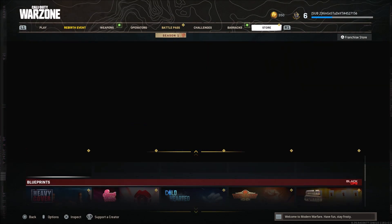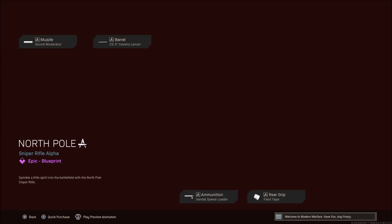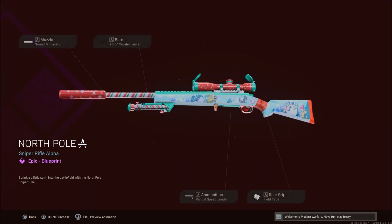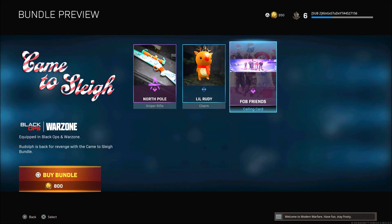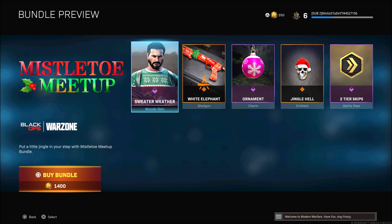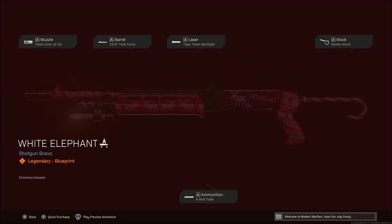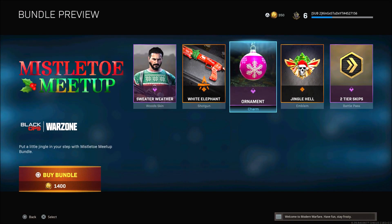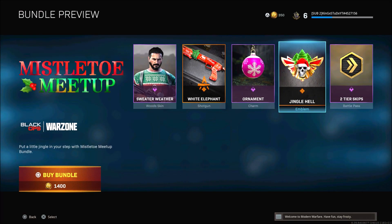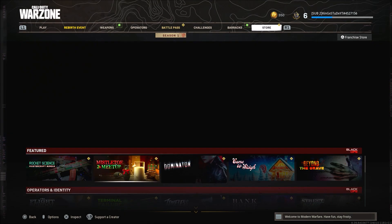Let's check out the other bundles in the store. We have 'Came to Slay,' which includes the North Pole sniper rifle, little Rudy, and the FOB Friends calling card. There's also 'Mistletoe Meetup' and 'Sweater Weather,' which is basically Woods in an ugly sweater, a shotgun variant with a cool camo, an animated ornament charm, a new animated emblem, and two tier skips.